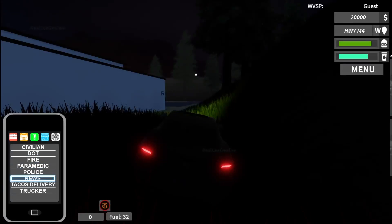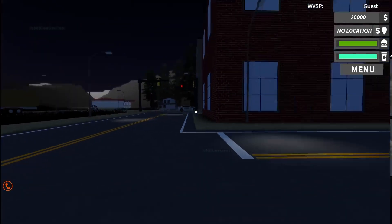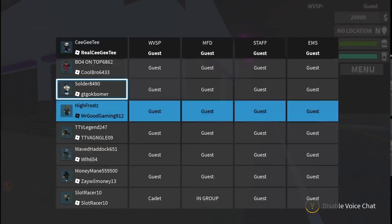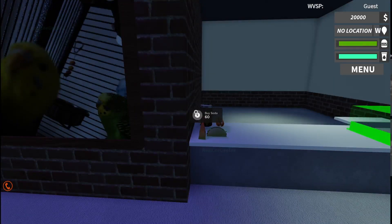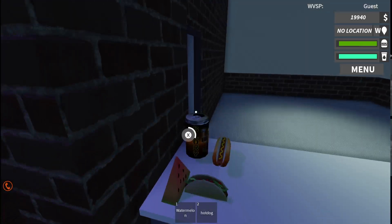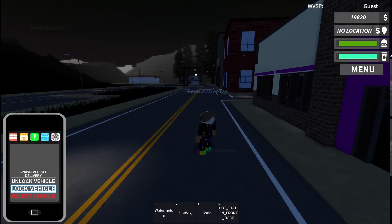If I want to be a taco delivery person, where would I spawn? People just don't do search and rescue. We've got the taco place, let's go deliver something. I buy a watermelon, I also buy a hot dog, and if I buy a soda and then take a taco delivery — dot station front door, we've got to go there. I want to test out the food system.